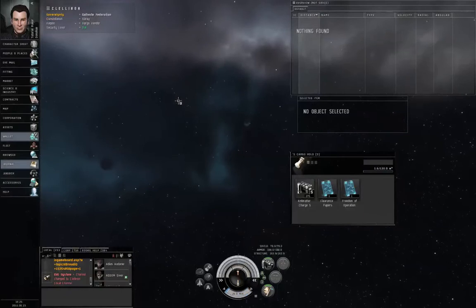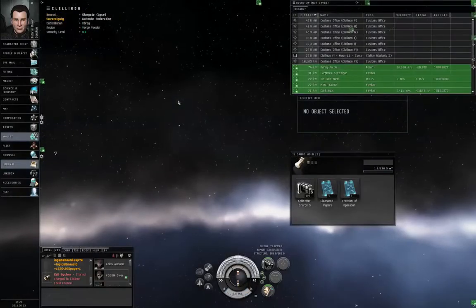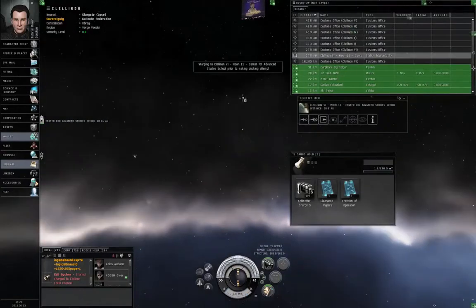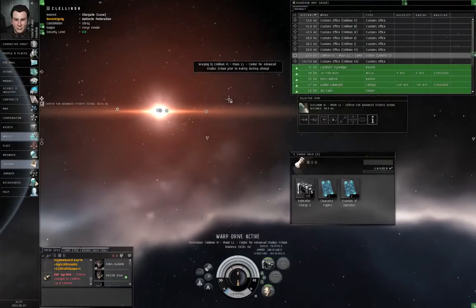We are now in the destination system, so you are going to left click the station and click dock. Warp drive active.